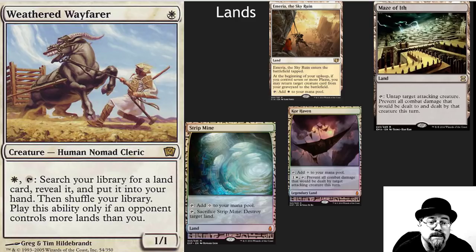Another really nice package in here is the Weathered Wayfarer package. Weathered Wayfarer is not just land tax — it doesn't just grab you basics, it grabs you any land out there. And most other EDH decks are going to be ramping more than this deck, so make sure to have a nice selection of utility lands to go with Weathered Wayfarer and get the cards you need to push through your opponent or to prevent things with Maze of Ith or Kor Haven. Really, really nice card.